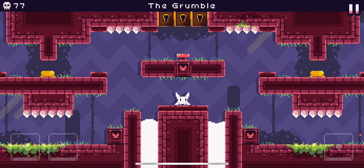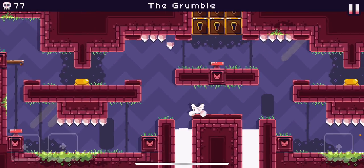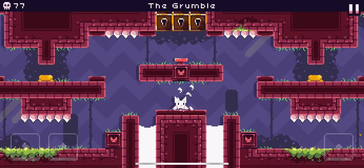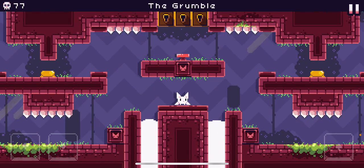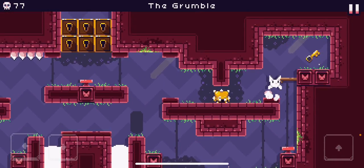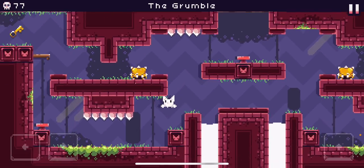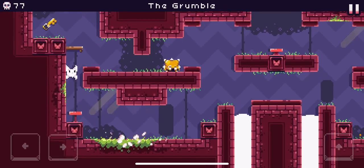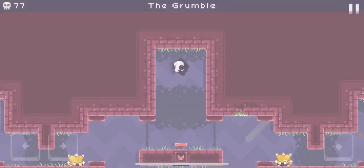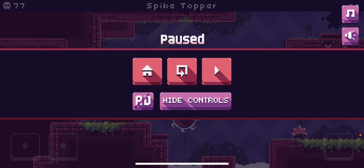Grumble — this has no cycles. I heard somewhere that there's a manipulation you can do here in Grumble, but I personally don't do it because I don't know what it is. I'll just go over a really basic Grumble: walk to the right, jump up to that spring, grab the key, jump down to here, jump up to here — and then that's Grumble. Be wary of the enemies there.